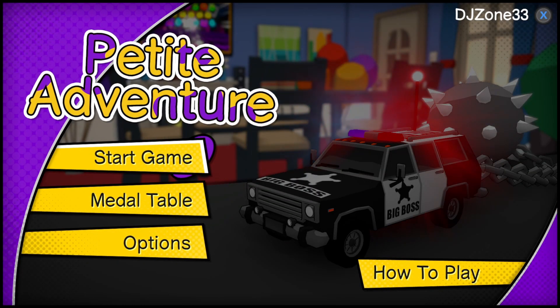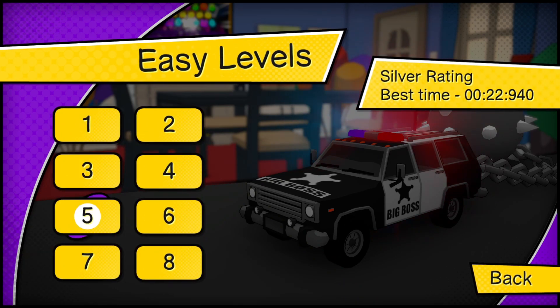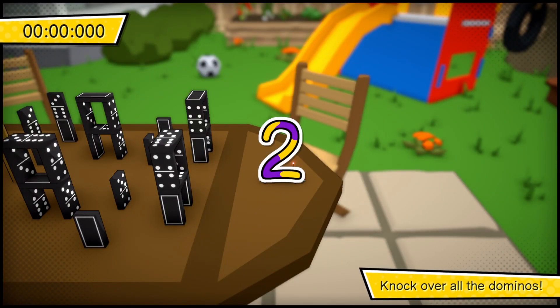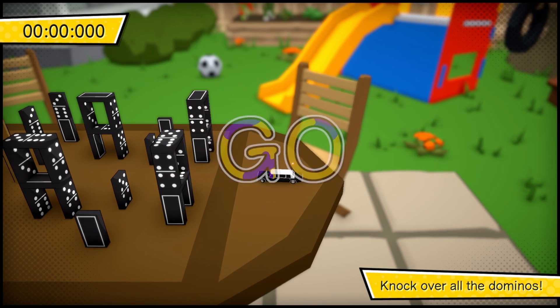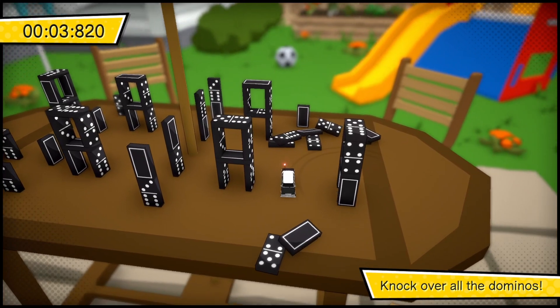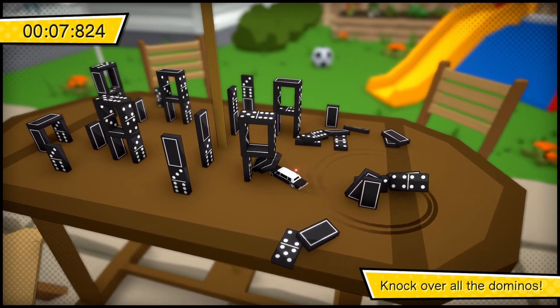Once you're at the main menu, go ahead and start the game — we can skip ahead a bit. Click on Easy and go down to level eight. This one is pretty straightforward. All you have to do is knock down all the dominoes. Take your time and try not to fall off the edge, but it doesn't matter if the dominoes go off the edge — just knock them all down. Once you have this you'll get your next achievement.